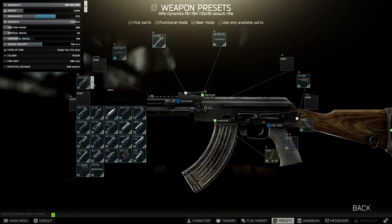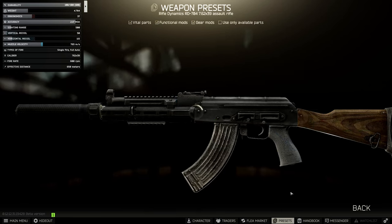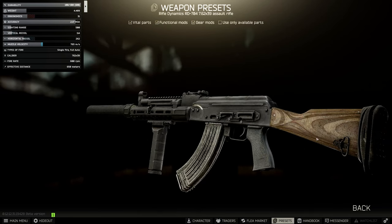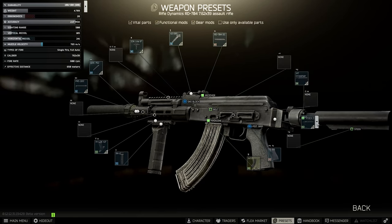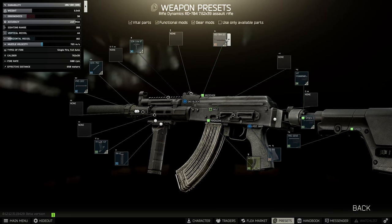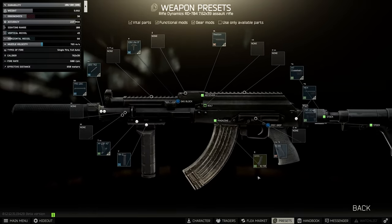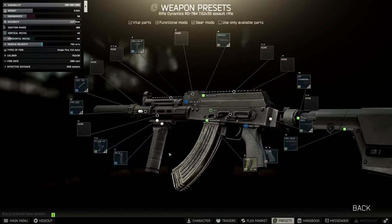In terms of where it gets to at minimum recoil, we use the PRS QDC combo as a muzzle brake suppressor, RK2 foregrip, the ME4 adapter, the MT crosshair buffer tube and the PRS Gen 3, along with a bastion cover to get to 43 vertical recoil. As you can imagine, this is really an insane number for 7.62x39, but as normal, this combination annihilates your ergonomics.